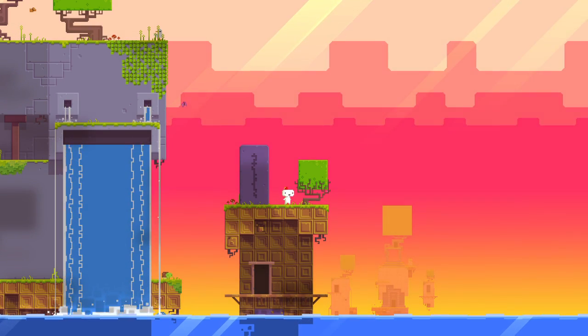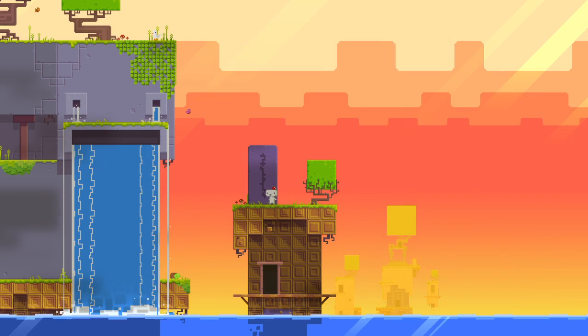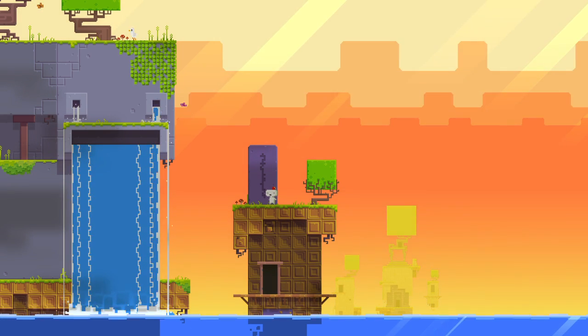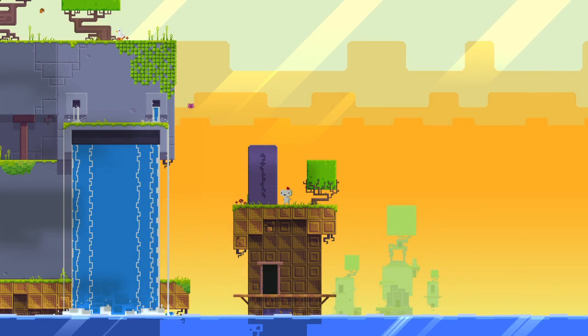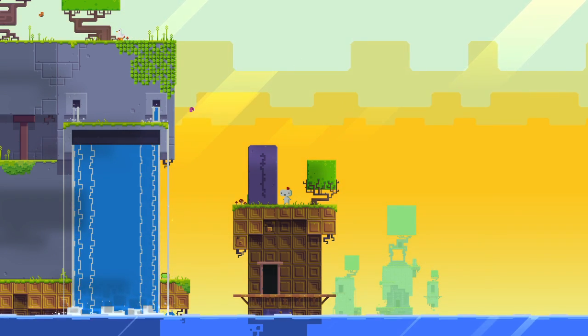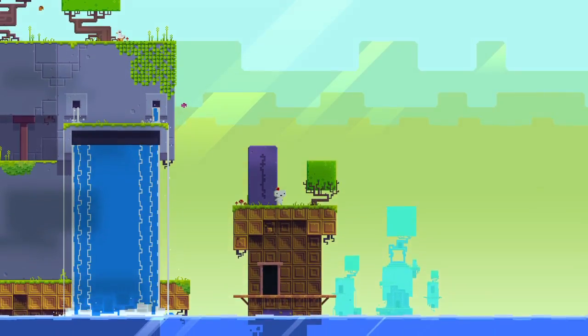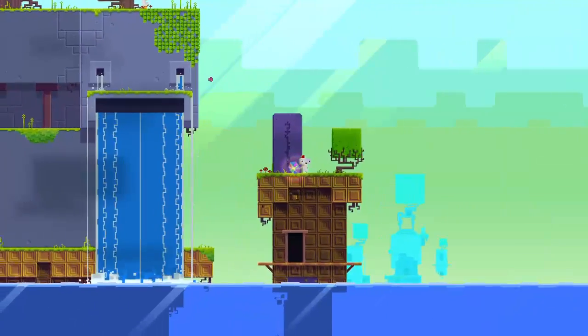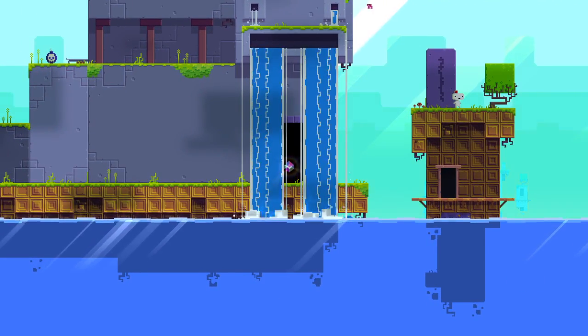Okay, now first off and foremost, this pillar here I believe is the next thing that we were going to do. This pillar is actually very important, and we're going to do the combination here, which is left, L, right, R, up, X, down, R, R. And what that has done is opened up the waterfall here.